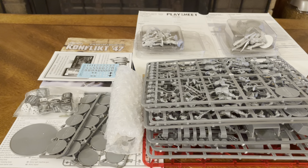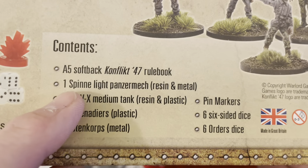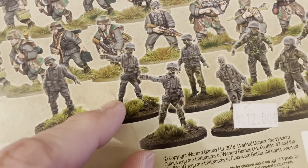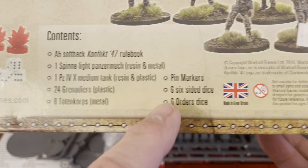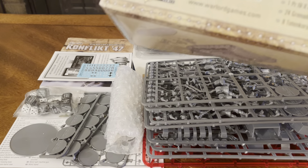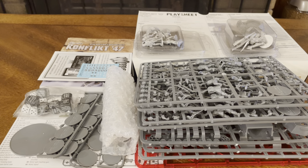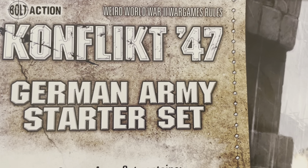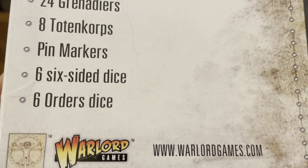So there you have it — that is everything that's included. You get your rulebook, one Spine Light Panzer Mech in resin and metal, 24 plastic grenadiers you build yourself, 8 Toten Corps zombie-type characters, pin markers, 6 mini D6s, and 6 order dice. That concludes this unboxing of the Bolt Action Weird World War Two wargame rules for Conflict 47 — the German Army Starter Set — brought to you by Warlord Games.